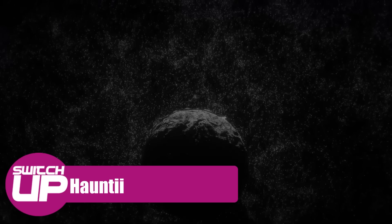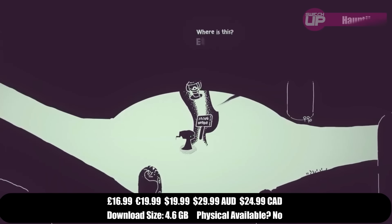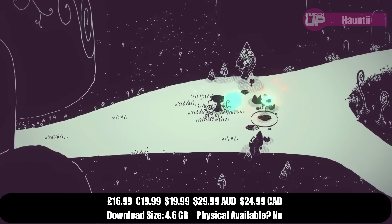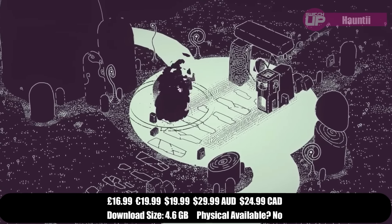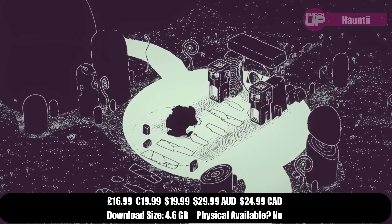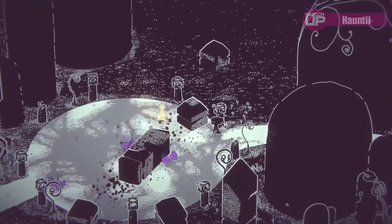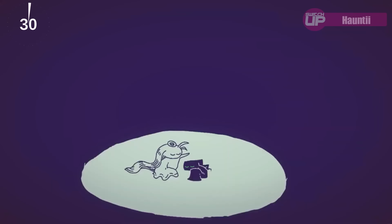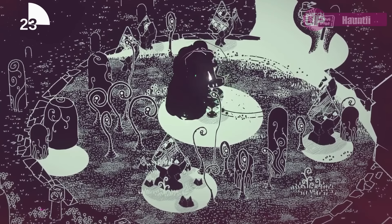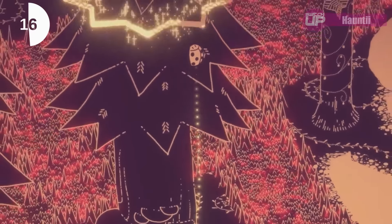The next game is Hauntii. This sees you playing as a ghost named Hauntii on a quest for answers. You'll be using your haunting powers to command both creatures and the environment itself, and can craft an array of solutions to puzzles and devise various approaches to combat scenarios. It uses a handcrafted art style with a two-tone colour palette and promises a dynamic camera which will sweep and zoom in and out of environments. There isn't a trailer on the eShop unfortunately, just screenshots, but it does look very striking. This one's out on the 23rd and will sell for £16.99.